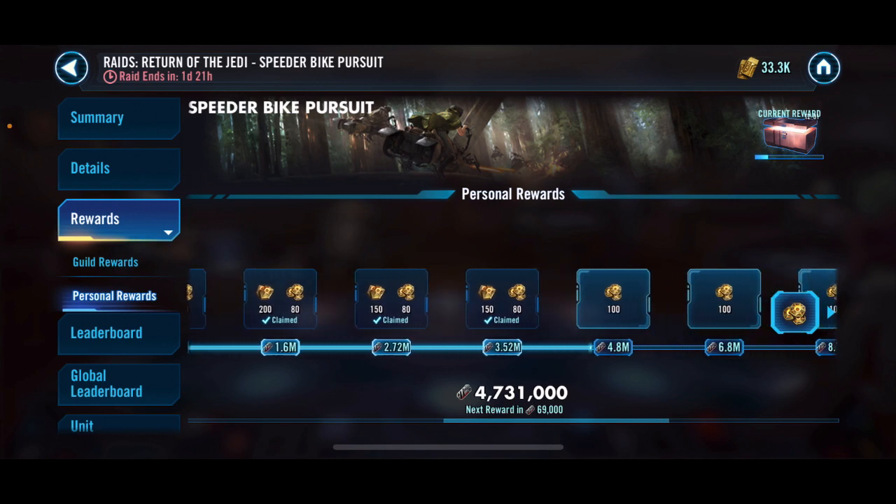I want to get Moff Gideon, Admiral Ackbar, and Range Trooper — those three for sure to relic 3 at least — and then work on a few others. Hera is going to go to relic 5 at some point. Iden I'd like to get to relic, and then some of these others have to go up — Wedge has to go up. Wedge wasn't that great but honestly you just throw another rebel in there and sometimes it works just fine. C3PO definitely to relic 5 at some point, and then relic 7 eventually, so we may move Chewbacca up as well to relic 7. Maybe that'll make a really good team that we can make a good run at this raid. I'm pretty happy — 4.7 million for where our account is, I think that is really solid.